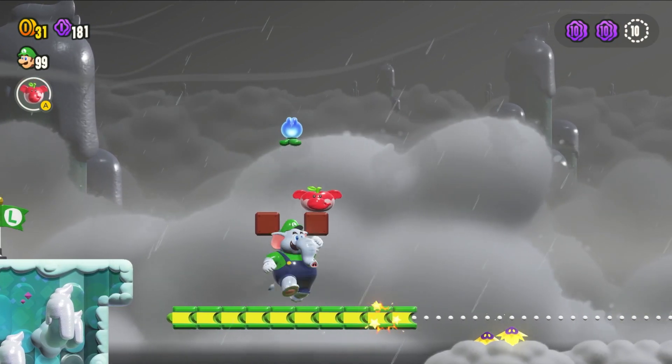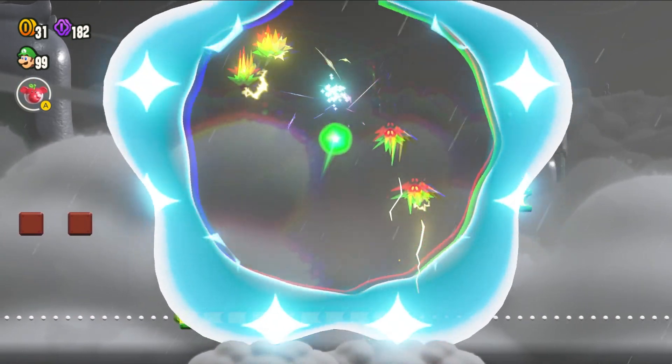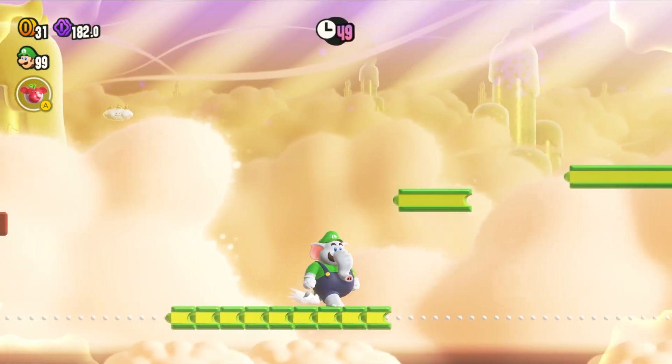To get the Wonder Flower in this level, you're going to want to touch this bud here. It's pretty easy to miss, so don't forget about it. Once you grab it, you'll go into a mode where three Lakitus will start throwing a bunch of power-ups at you.